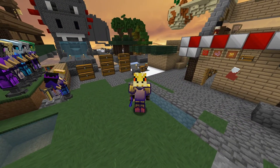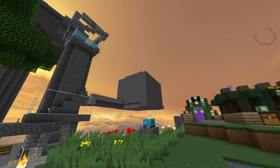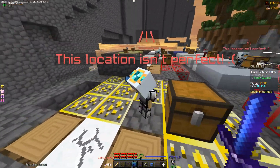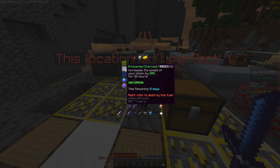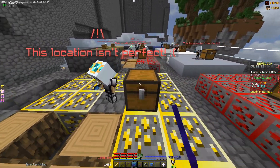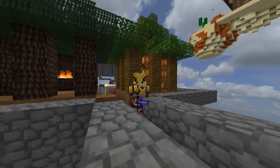First things first, you'll need some money-making minions. Some of the best are the snow minions right behind me. You'll need lots of these snow minions because they make a lot of money. You can put enchanted lava buckets on them, but if you're saving money, enchanted charcoal works — one lasts 36 days. Also get diamond spreading and super compactors, and put a medium chest on them.